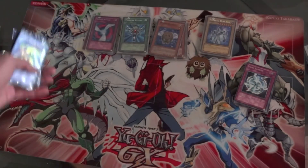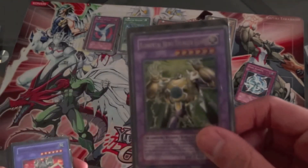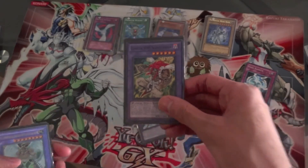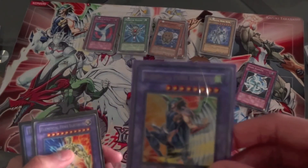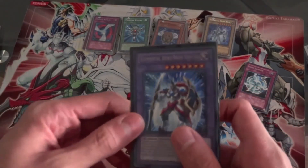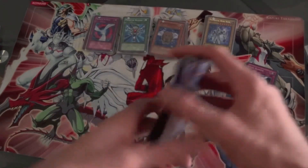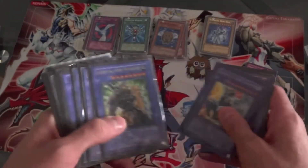Finally for the fusions: Elemental Hero Flame Wingman, Elemental Hero Shining Flare Wingman and his evolved form, Thunder Giant, Rampart Blaster, Mud Ballman, Steam Healer, Mariner, Dark Bright, Necro Shaman, Wild Wingman, Plasma Vice, Wild Edge, Tempest, Elemental Hero Electrum, and finally Elemental Hero Neos Knight — since this is all warriors, you can fuse Neos with any other hero and summon him. This is exactly 15 fusion monsters, a full extra deck with tons of variation options.